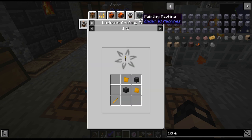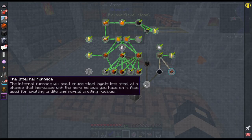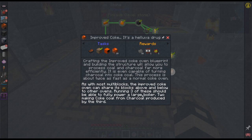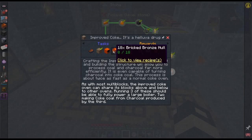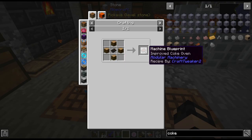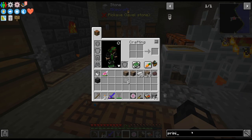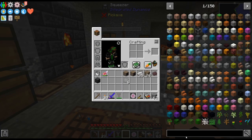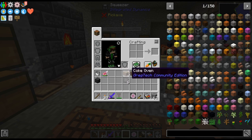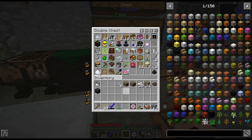I don't know what we'll use it for, because usually you use it to make steel in the primitive blast furnace. But it appears that is done. Now there is an improved Coke oven which is a multiblock, but it requires circuits so we're not quite there yet. I'm really curious — I may test if the primitive thing works. But there's no controller. You need to craft up the controller for it and it looks like it's disabled, so that's not going to be a thing we can do.